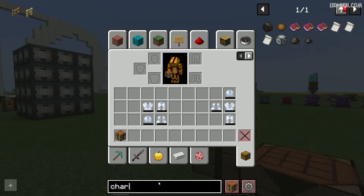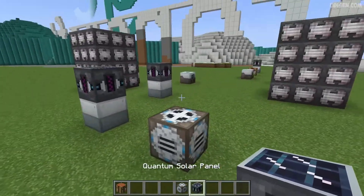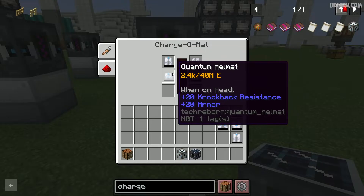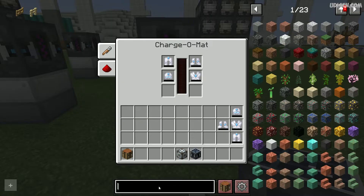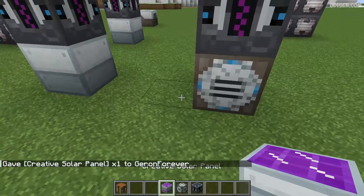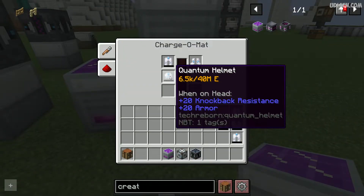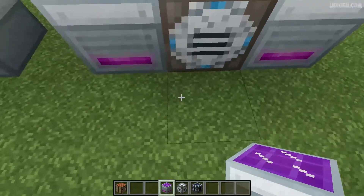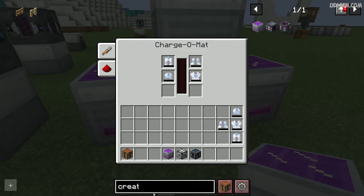You must have any type of automatic charger — for example, a quantum solar panel. Why not? Place all these items here and they will charge. Of course it can consume a lot of time simply because it's an expensive fighting set. I'll place a creative solar panel. I believe it consumes a lot of time to charge this armor.